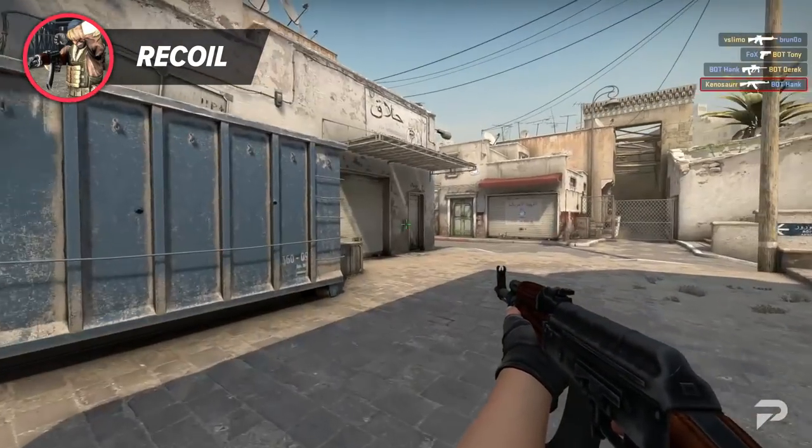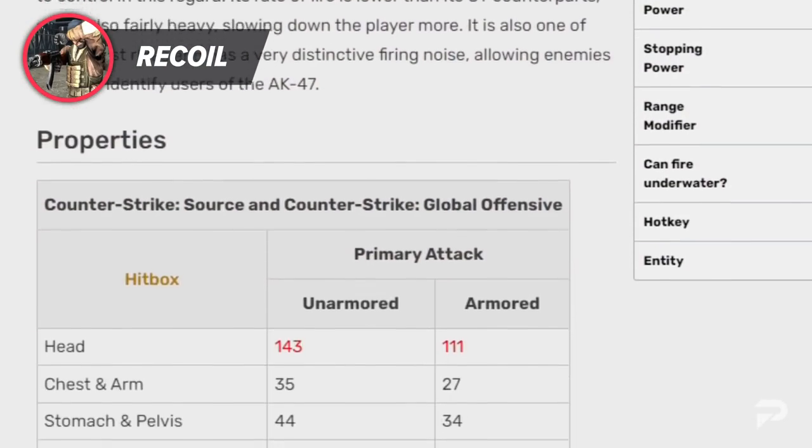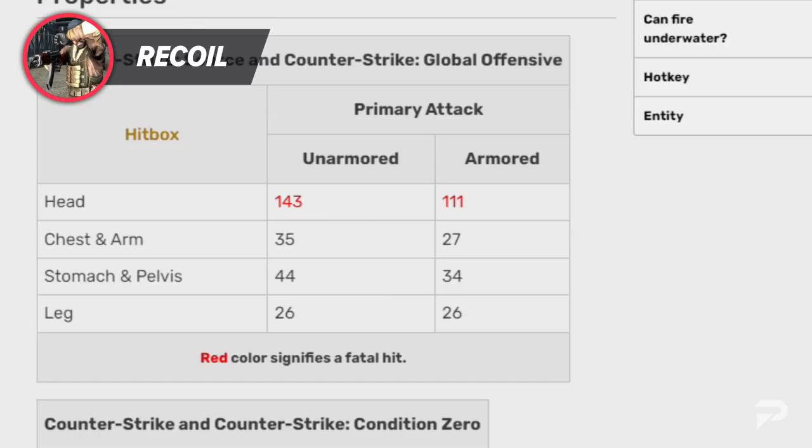Statistic-wise, the AK-47 is a cut above the rest. From the damage alone, you will notice the big key feature that the AK offers: a one-shot headshot regardless of armor, at a relatively low price point of only $2700.